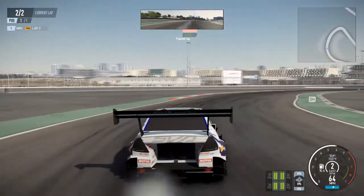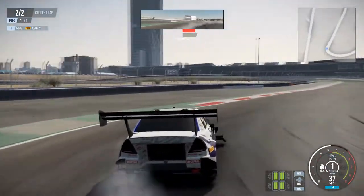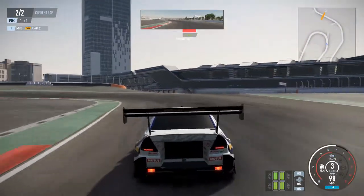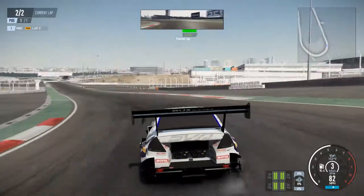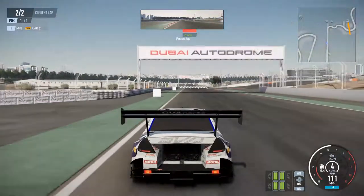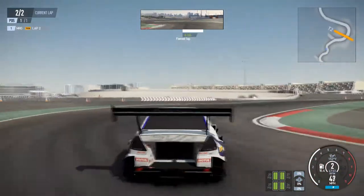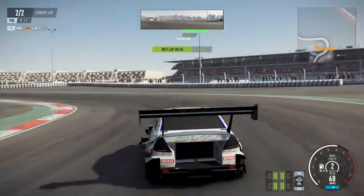I think Project Cars has definitely concentrated on the car's performance and handling more than Forza did. The graphics aren't as good as Forza, but the handling of the cars is more realistic — more like what they would be out on the track. Everyone seemed to struggle with Forza when they started out; it wasn't a very well-liked game, the reviews aren't brilliant. But it's the car choice — you get 700 cars on Forza, you certainly don't get that on this. Oh my god, it's trying to drift on me too much!